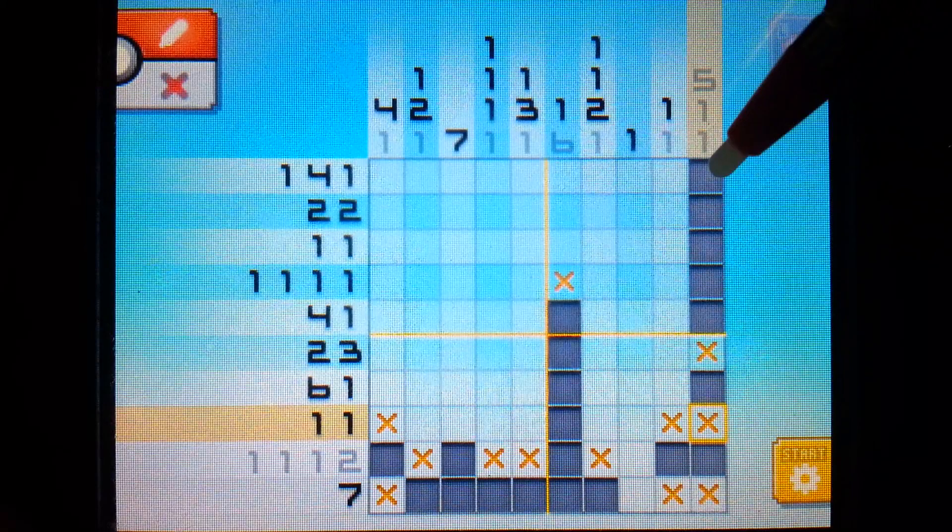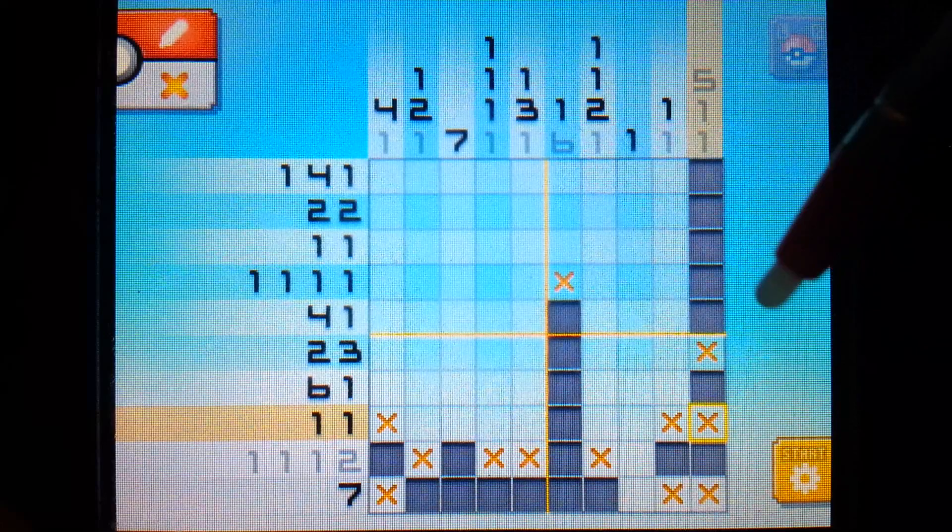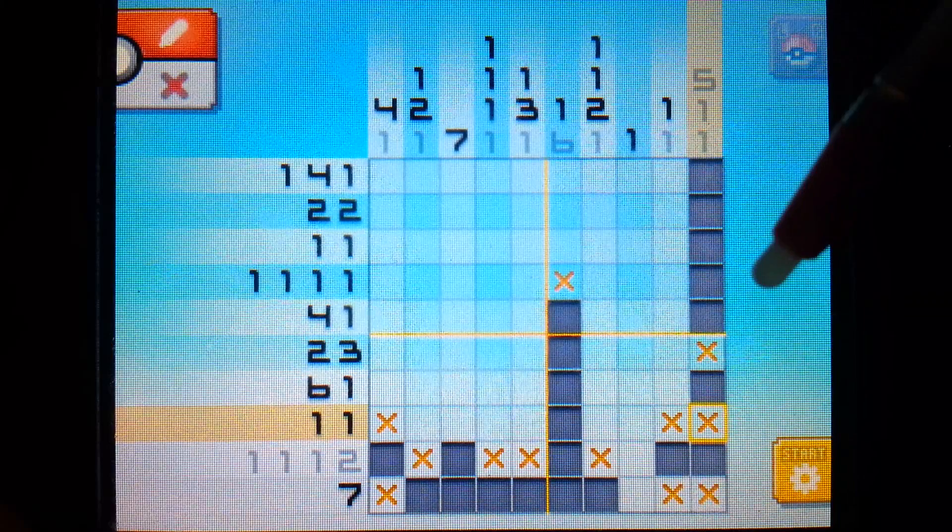So continuing on, we can now use what they call edge power. When you have something along the edge - say the left, right, top, or bottom - it helps you figure things out because you know nothing can go beyond that side since it's off the puzzle.